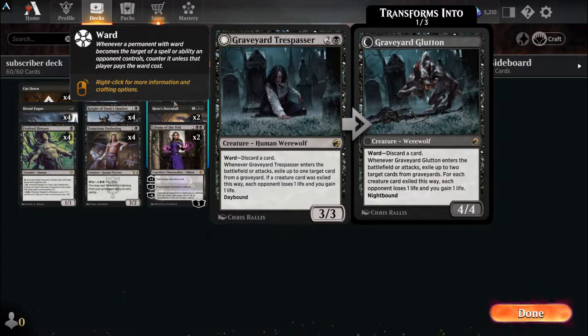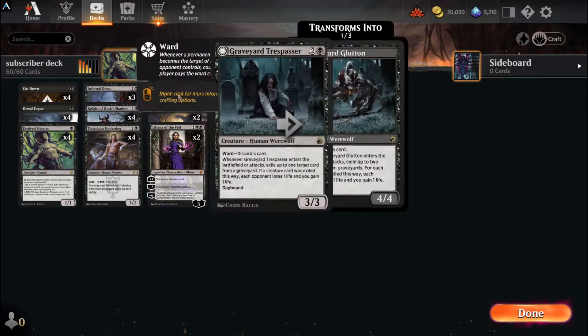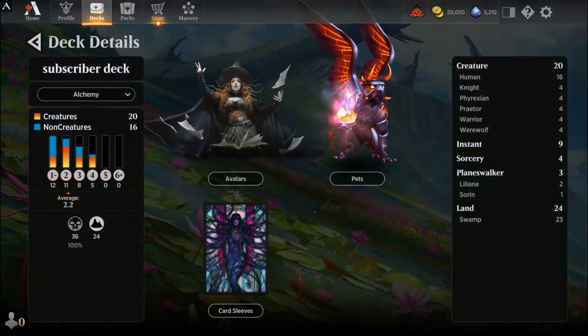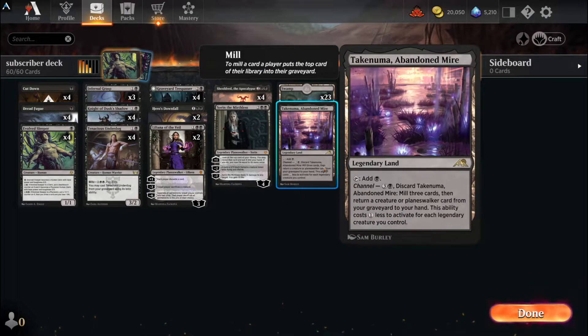Then you got your Graveyard Trespasser. What mono-black deck in this meta is not running Trespasser? This card can do a lot of good - it's great to keep it on the battlefield. Your opponent's going to have to hurt pretty hard; they're going to have to give up two cards to your one. Following that up with Liliana of the Veil. You've got a lot of aggro-y creatures coming out. It looks like we have 20 creatures and 16 non-creatures, running 24 lands with Swamp and Abandoned Mire - fantastic land.